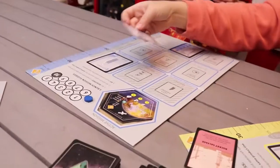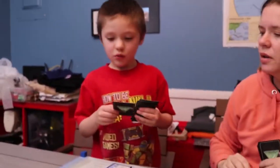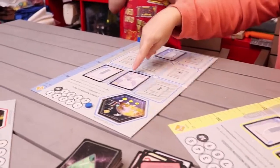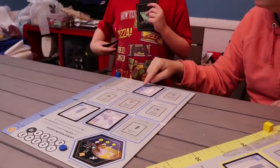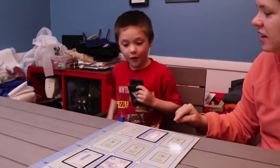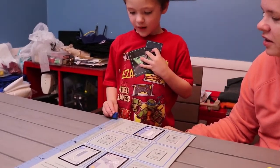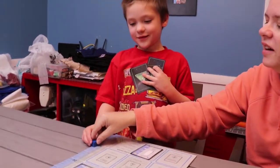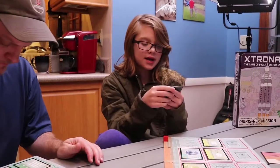Using rocket salvage, Cooper finds an orbiter in the discard pile — exactly what he needs for his Io orbit mission. He places it as his spacecraft. Mom helps him calculate his delta V: with a medium spacecraft, the booster gives 11 km/s. He moves his block all the way up to 11.